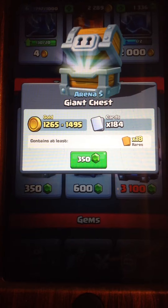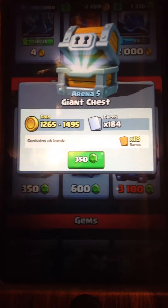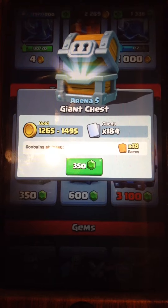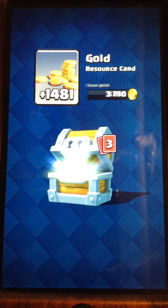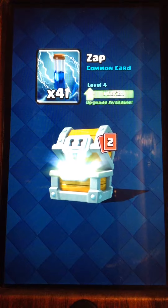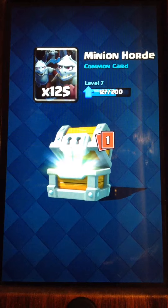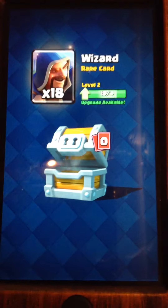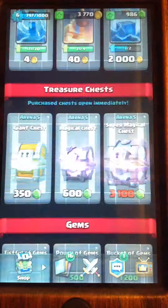From the giant chest you get 1265 to 1495 gold, that's pretty good. Overall you get 184 cards, which includes about 18 rares. Let's open up one of these chests for 350 gems. We get 1481 coins, 41 zaps — I don't really like my zaps — minion hordes yes, 127, and finally the wizard with 18. I needed the wizard a lot, that is awesome.